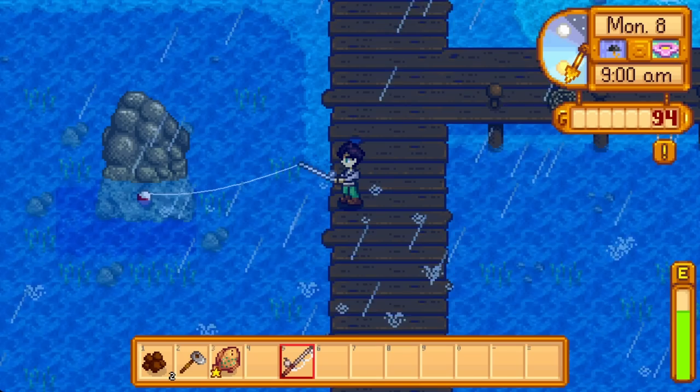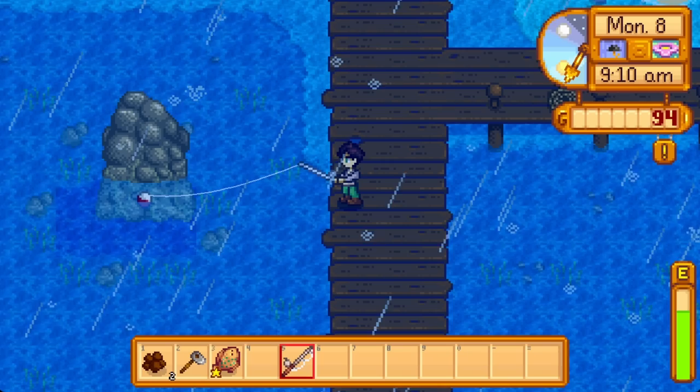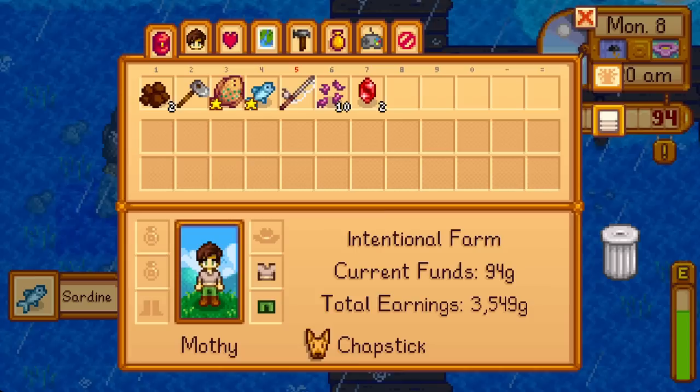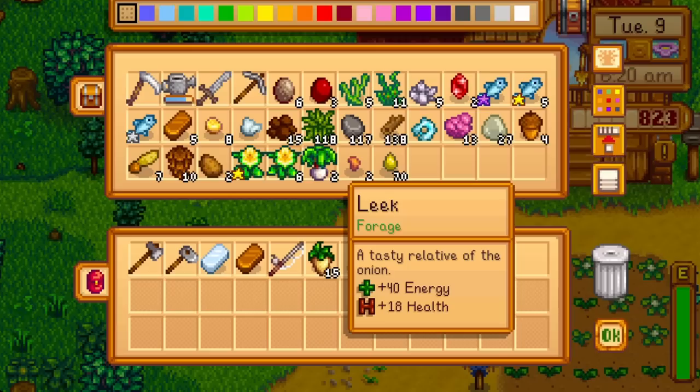Spring 13 is a very important day because you can acquire strawberry seeds. Monday the 8th is the last day to spend money on other seeds — we want all the cash we can get on Strawberry Day. Parsnips planted today will be up on the 12th, in time to sell them before the 13th. I continue to push fishing pretty hard in my free time these early days — a lucky treasure chest this early could be a dramatic swing in your fortunes.